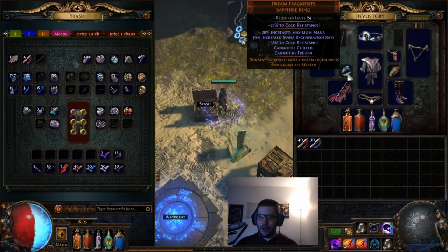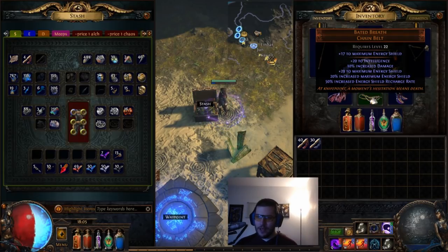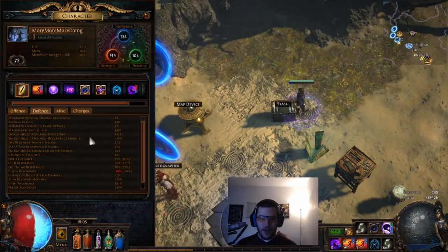I crafted 13% faster start of energy shield recharge onto this ring, which is decent. We have Dream Fragments for freeze and chill immunity, which also helps cold resist. The boots have 25% movement speed, some resists, and an okay amount of energy shield. Still using Abyssal Breath. I have a crystal belt I plan to craft or may just buy a good one. The fingerless silk gloves have relatively high energy shield, some life, and resists — so resists are sorted.